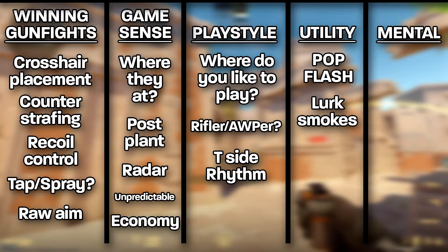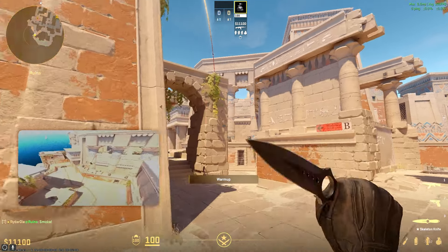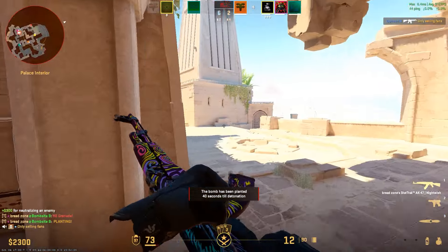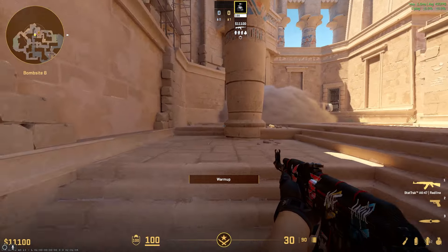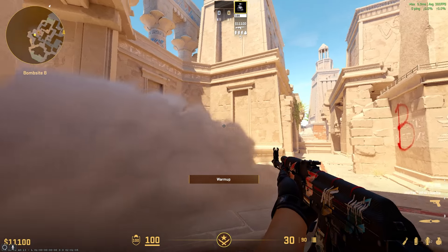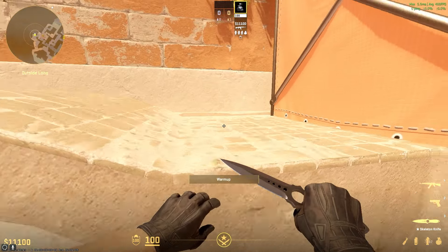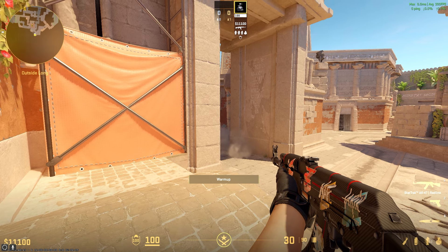Next is lurk smokes. Throwing smokes whose sole intention is to deny vision is good, but if that's the only way you're using smokes then you're missing out on an infinite number of free kills. A good lurk smoke will either force the enemy to hold multiple angles, or deny enough information to find an opening to capitalize on — and a really good lurk smoke will do both. A good example is on Anubis: on T side, I throw a smoke that lands in front of B main. I can walk out on either side of the smoke, because normally there will be two players on B — one holding main, and the other playing from E box. Unless E box gets forfeited, I can safely walk through whichever side the B main player is not on, and pick off rotates from E box or anyone who isn't expecting me to be there.